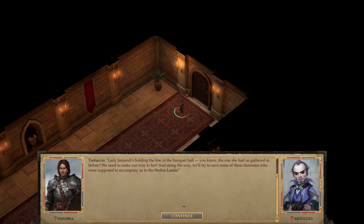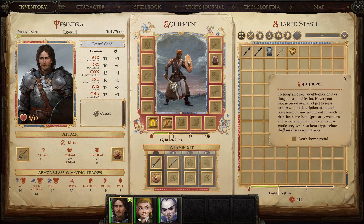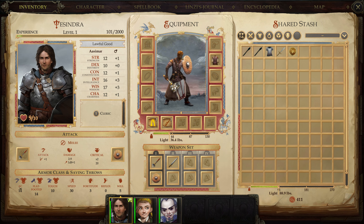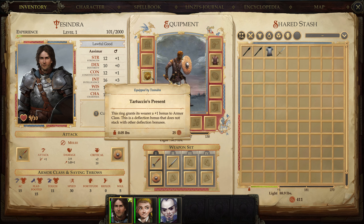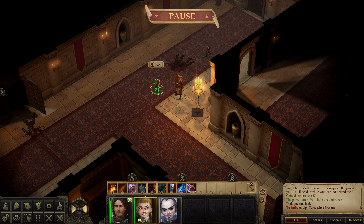Lady Jamandi's holding the line in the banquet hall - we need to make our way to her. Along the way we'll try to save some of these guys who are supposed to accompany us to the Stolen Lands. Take this ring - it's magical, it'll protect you. You'll need it while you work to defend me. This ring grants plus one to AC - so I've got 15 AC now. Not that bad. Now I can control all of them and Lindsay was called forth. Inspire Courage.